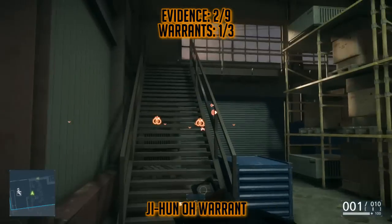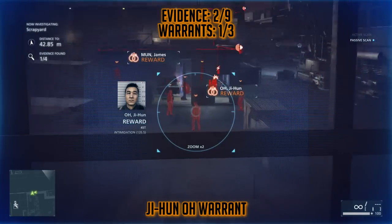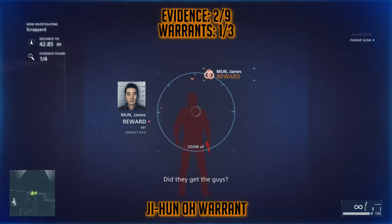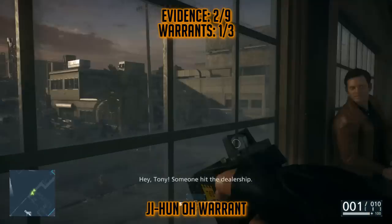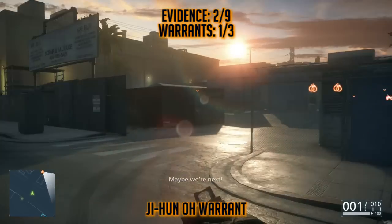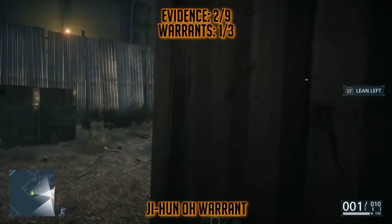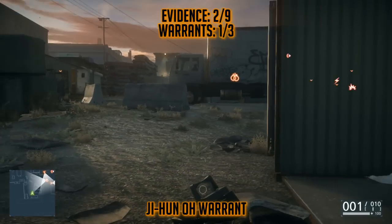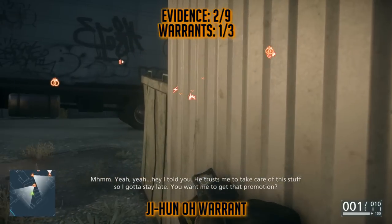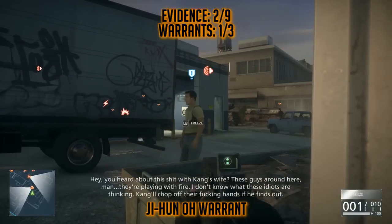A little bit later on, you'll enter into this kind of factory here, and you'll scan out in front of you, and you'll see a whole bunch of dudes. Directly in front of you, you should see Ji-hun Oh, and then in the back you'll see James Munn. You can't actually scan James Munn until you get closer to him, but I'm doing this after reloading the checkpoint, which is why you see him on my screen.